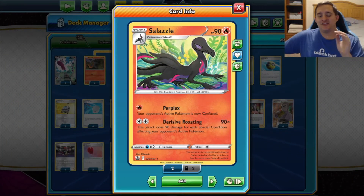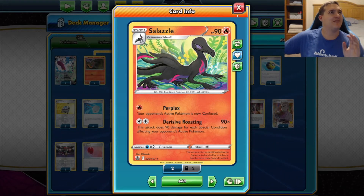Let's go ahead and get into the deck list. Like I said in the intro, this is a pretty budget deck and we are featuring Salazzle with the Derisive Roasting attack. This attack does 90 damage for each special condition affecting your opponent's active Pokemon, which is amazing.